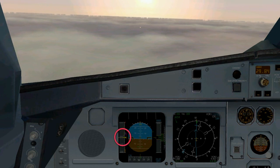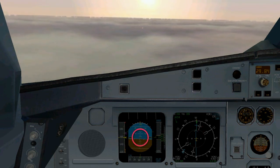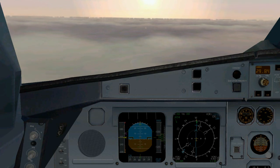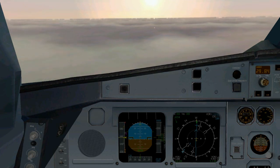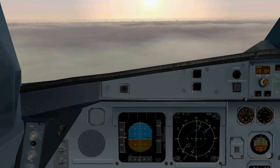Attitude indicator, airspeed, altitude, heading, localizer needle, VSI — keep that scan going. Once we pick up the runway visually, we're going to switch our attention from the inside to the outside. As soon as we have the runway in sight, all our attention is going to be to the outside.